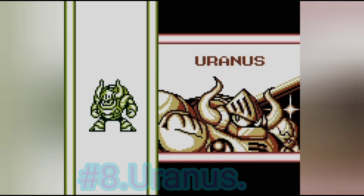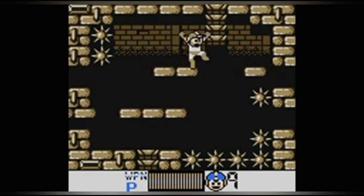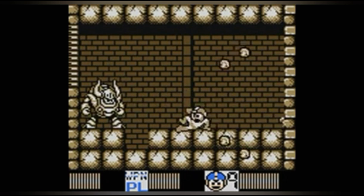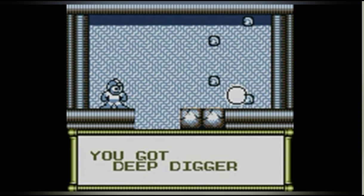At number 8 we have Yunus. His design is bad, his level is boring and forgettable, with an easy mini-boss that you fight twice, and an easy boss fight. All he does is jump around, make half the room float with bricks and instantly kill you, and throw bricks around. His weapon sucks — it's basically just Guts Man's weapon, except more rare and weak.